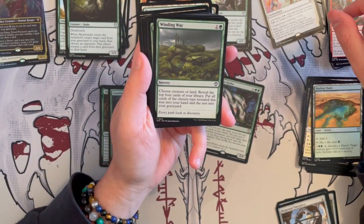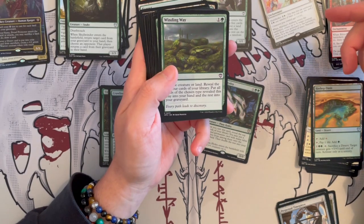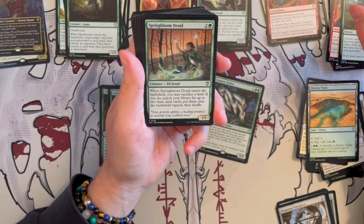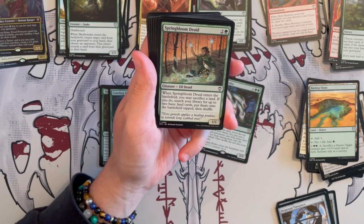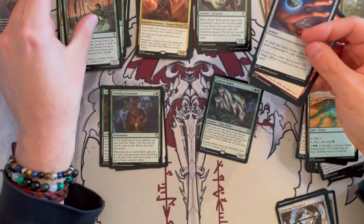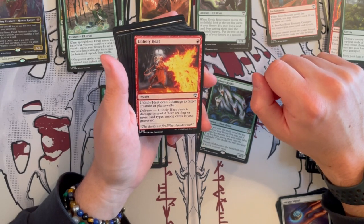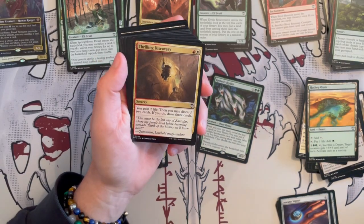Then we have the Winding Way — a two mana sorcery, choose creature or land, reveal the top four cards of your library, put all the cards of the chosen type revealed this way into your hand, then the rest into your graveyard. Depending on where you are it could be really, really good. Not bad at all. And then we have Springbloom Druid — an elf druid that's a 1/1 that costs three. When it enters the battlefield, sac a land; if you do, you search your library for up to two basic lands and put them onto the battlefield tapped. Very, very good effect — it sacs a land and also gets you two more lands.